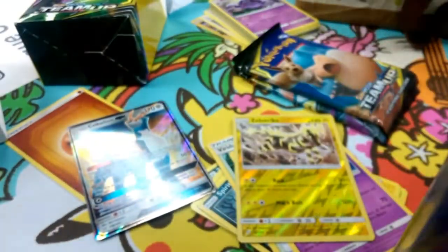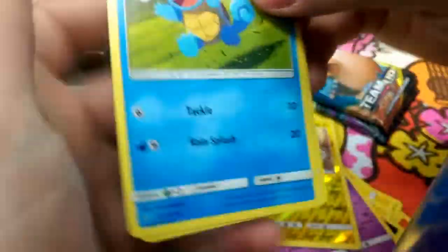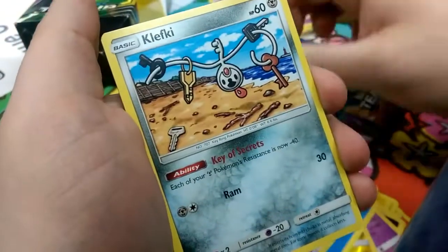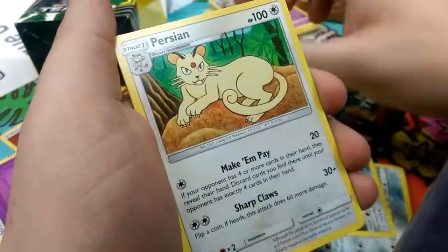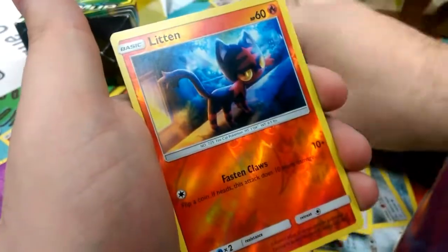Beautiful. Let's get into another pack here. Energy is a Psychic. Starting things off with Squirtle, Running in a Field, Evolutionary Advantage, Bronzor, Klefki, a Pidgey, Emolga, Persian, Make-N-Pay, Lavender Town, Nidorino, Litten, and a Starmie.